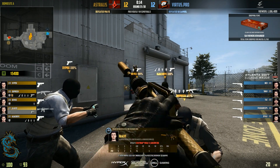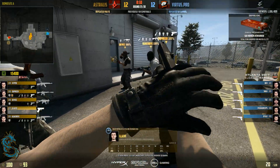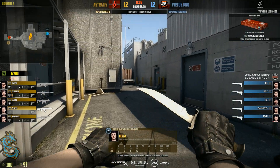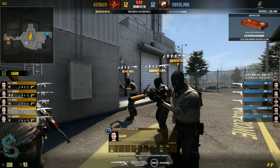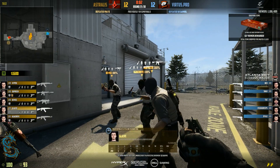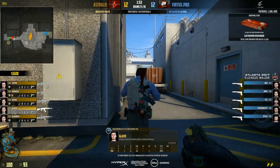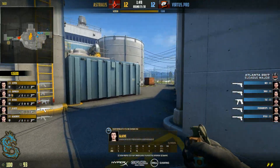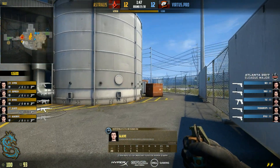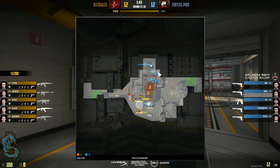The reason is that when you are going up the ladder, you literally cannot shoot anything unless it's very close, and your enemy can stand wherever. Where you're coming up will be basically telegraphed, so your head will almost always get wrecked. But that was actually yet another round that felt a little bit too close. And honestly if Virtus.Pro had a little bit more discipline there and not angling their teammates too much at ramp here, things might have been different.